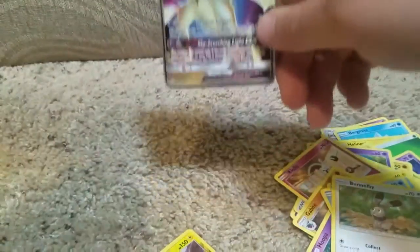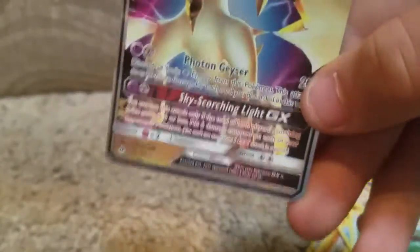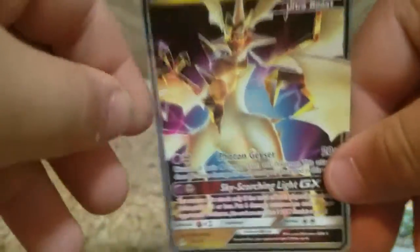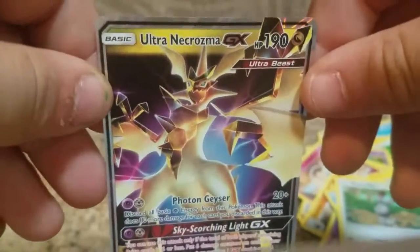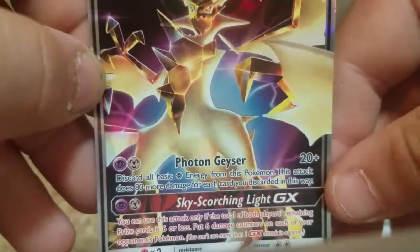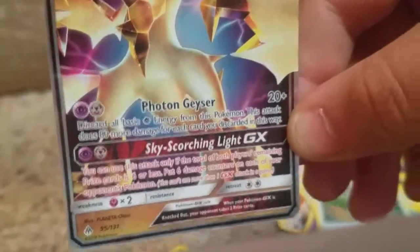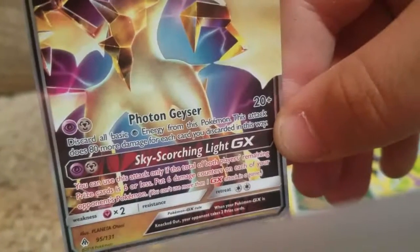That is awesome — wait, you guys can't really see the shine on it. This thing is really awesome. I'm trying to get as close as I can so you guys can see the rainbow. See the rainbow and taste the rainbow! So anyways — Ultra Necrozma GX. Phantom Jet Geyser: 20 — discard all Poison, Psychic, or Ghost energy from this Pokémon; this attack does 80 more damage for each card you discard. So it's not the best card, but it's not the worst card. It's a Dragon type!